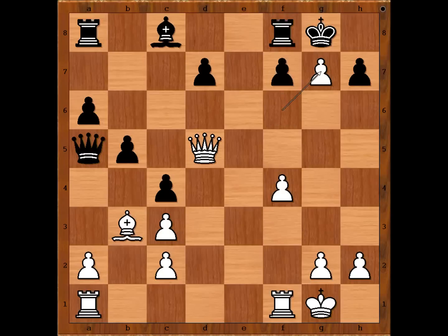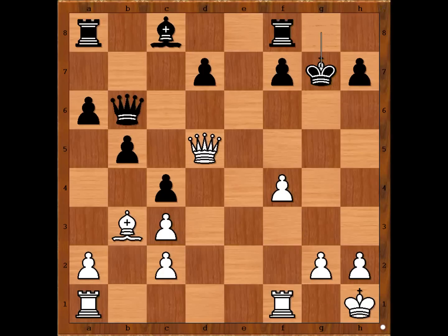Alehin captured the pawn on g7, attacking the rook. Queen to b6 check, king to h1, king takes on g7. White to move. Alehin played the best move again: bishop takes on c4.